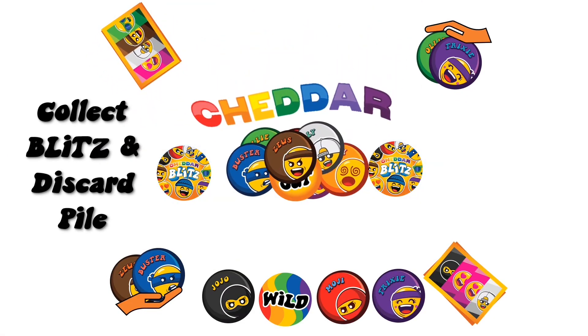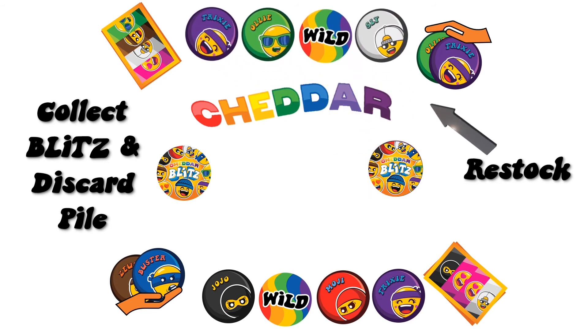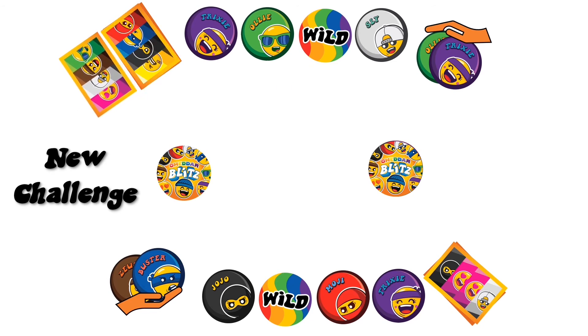Collect up your Blitz row and any discards, and place them under any draw pile. Restock your Blitz row, and then turn over a new challenge card, and say Blitz to restart the action.